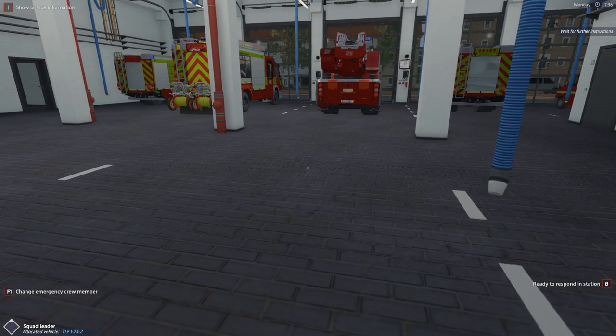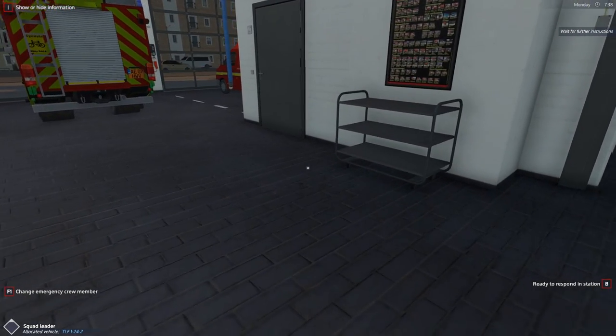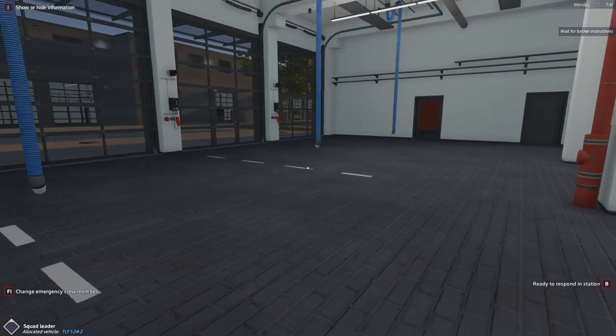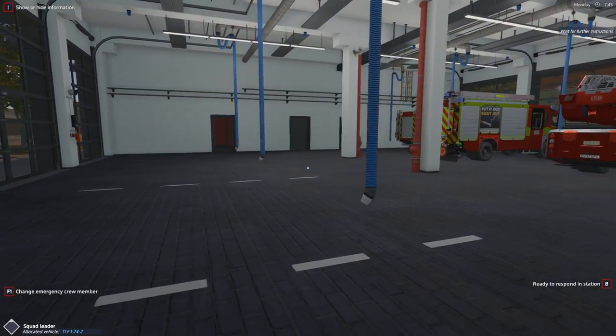Before we get going, from our channel's official sponsor, Instant Gaming - make sure you check out the link in the description box down below. The Instant Gaming link to get Farming Simulator 19, or any game of your choice, for a cheaper rate than you would on Steam, for example. Links in the description box down below. Let's jump into the video.